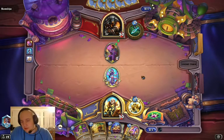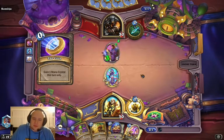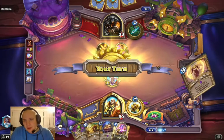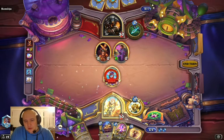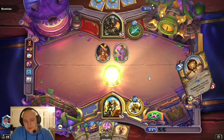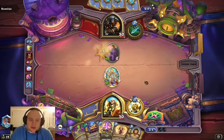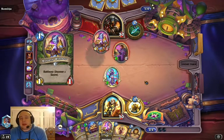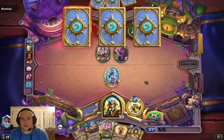He coins. I'll do a value trade first — value trade and leave up a 3-1. Then I can play Salhet's Sprite on the next turn. Salhet's Sprite is to cycle through; there's a bunch of 1-1s in the deck like Pen Flinger and Animated Broomstick, which are really good. He doesn't have the mana to drop anything right now, so I'm just going to do the trade there.